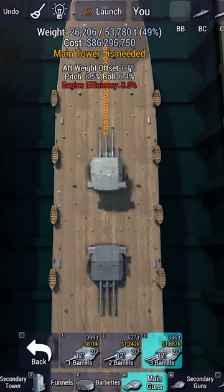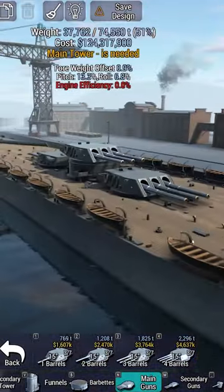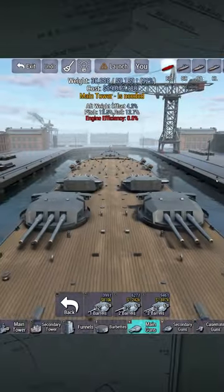Centerline guns are generally amidship and can be placed on barbettes to make superfiring turrets, whereas side guns, also known as wing turrets, are placed on the port and starboard of the ship, typically getting mirrored on the other side as well.